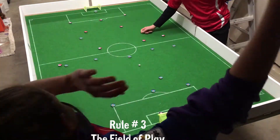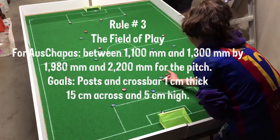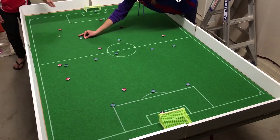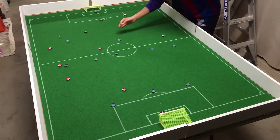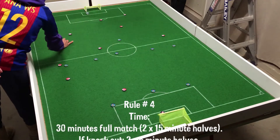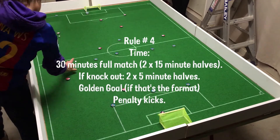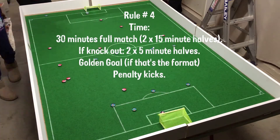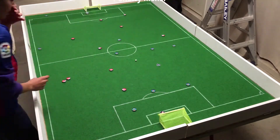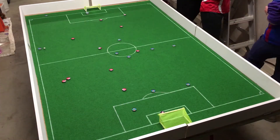Rule three — the field of play. The dimensions of the goals are the same; the field in chapas is larger and must ultimately mimic the proportions of the real field, so make it proportional if you're making your own. Rule four — the time. Games are 30 minutes long with two 15-minute halves. If a winner is necessary in a knockout tournament, you can add two five-minute extra time halves, or a golden goal, and penalty kicks if needed.